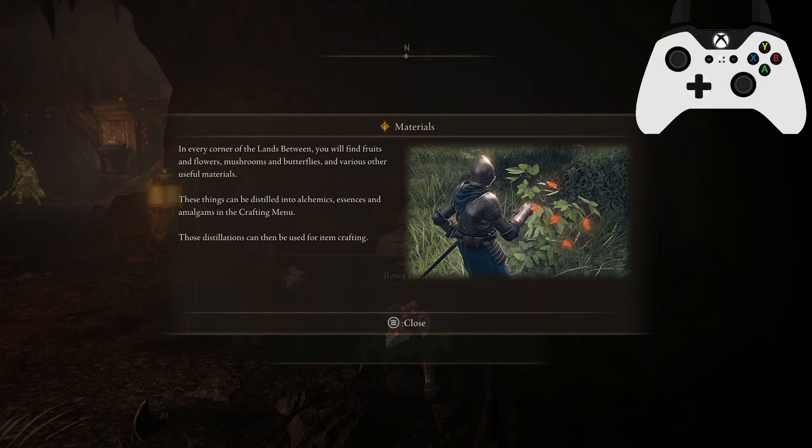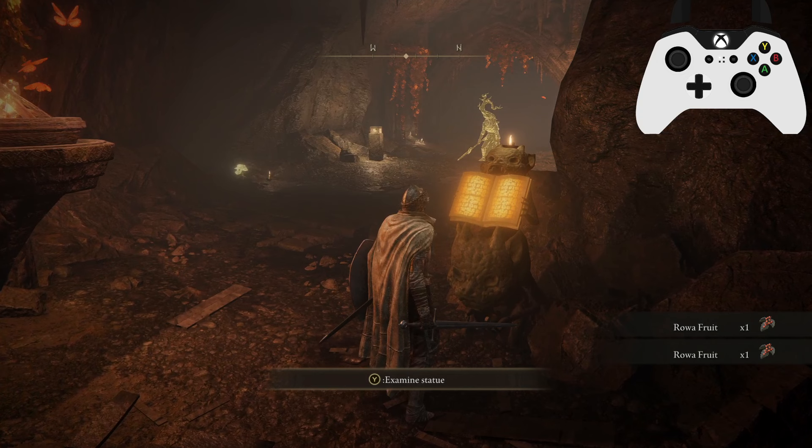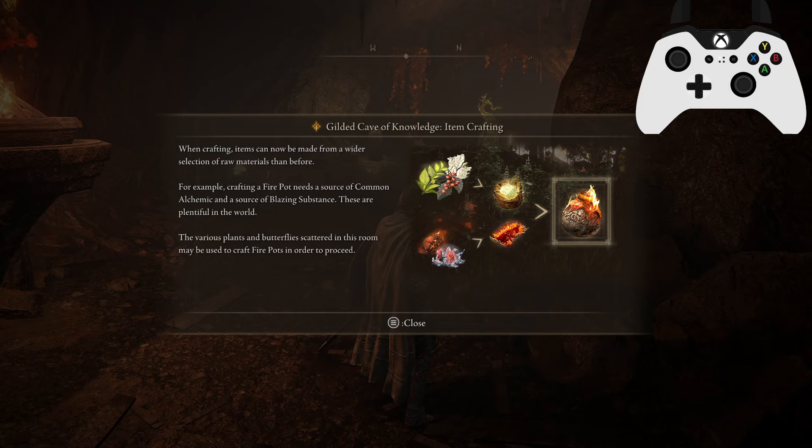These things can be distilled into alchemics, essences, and amalgams in the crafting menu. The distillations can then be used for item crafting. So pick up a couple of raw fruits here. Then we'll examine the imp statue to find out what we actually need to do. The Gilded Cave of Knowledge item crafting tutorial explains that items can now be made from a wider selection of raw materials. For example, crafting firepots needs a source of common alchemic and a source of blazing substance, which are plentiful in the world.